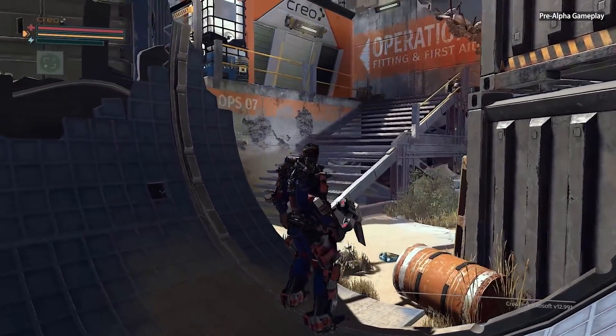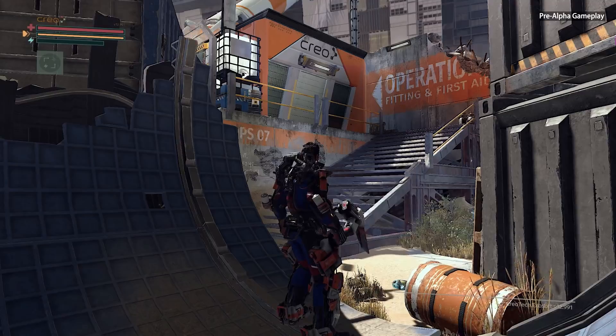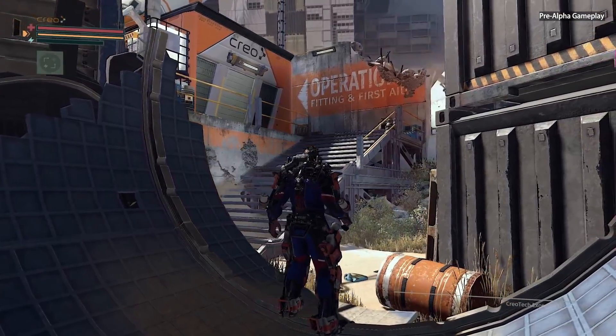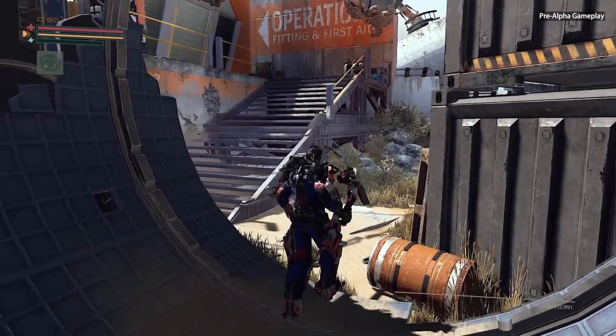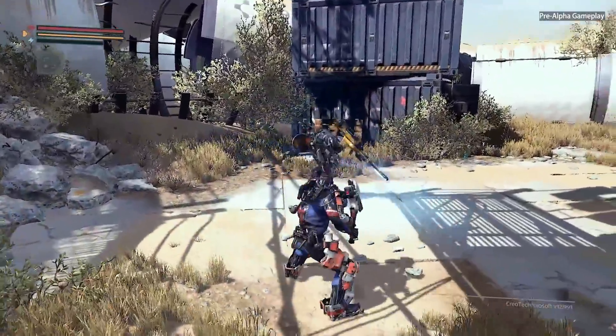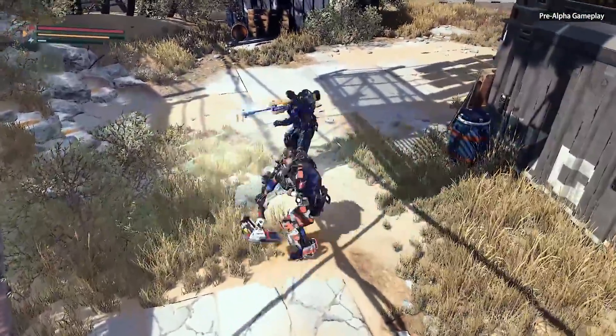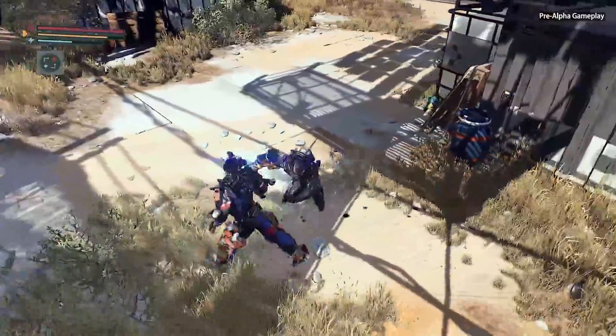This is an operation center — it functions a bit like a hub for us. You can do some crafting here, you can use your tech scrap to level up your exo-rig, but we're not going to do that yet. We're going to head right into the action. This is one of our new co-workers. He's not in very good shape as we can see — he's a little aggressive. I think we're going to need to defend ourselves.